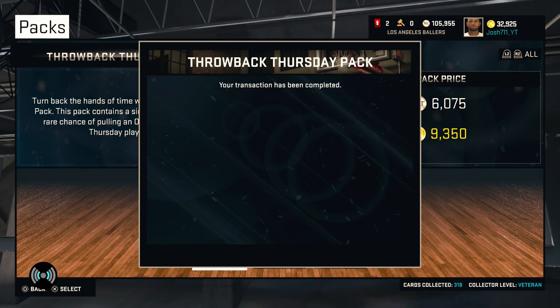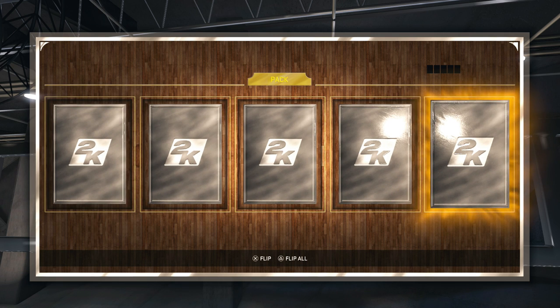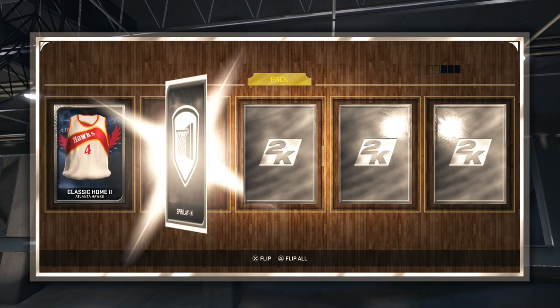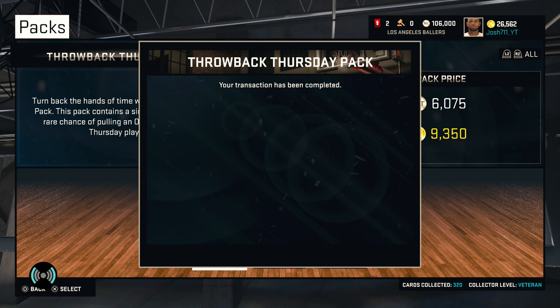I'm feeling an onyx in this pack. We're about halfway done with this pack opening and we've already got Jameer Nelson — I'm feeling another one in this pack. We get a silver down the middle, and when the first card is silver, you already know you have a garbage pack. Four silvers in this pack — that's as bad as it gets in these onyx packs. We ended up getting Julius Randle of the Los Angeles Lakers.